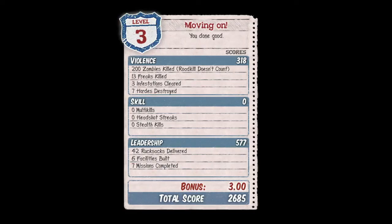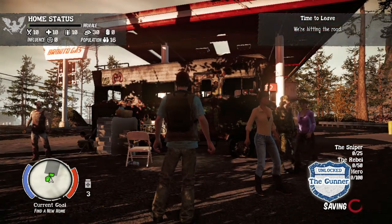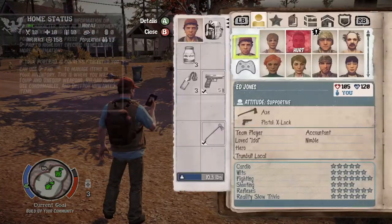As always, you get your first one for completing level 3. Once you step out of the RV, you should unlock the Gunner. And then you can move on to your second challenge.